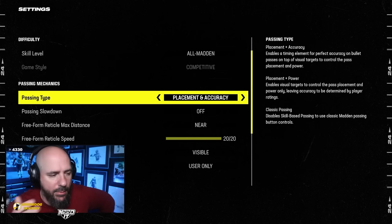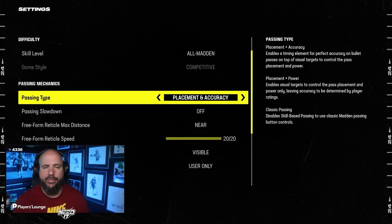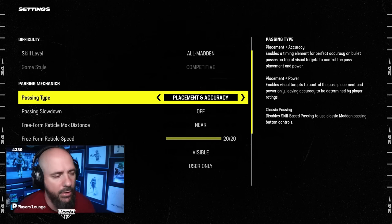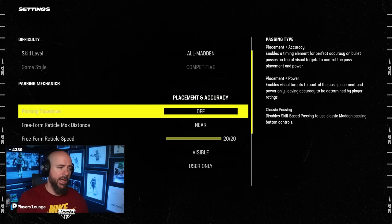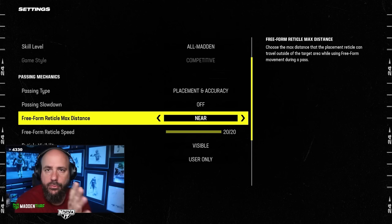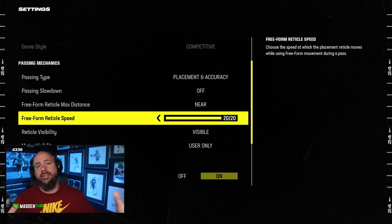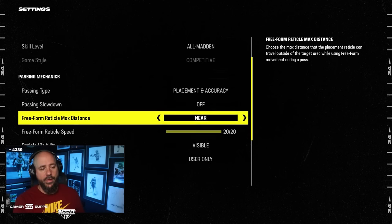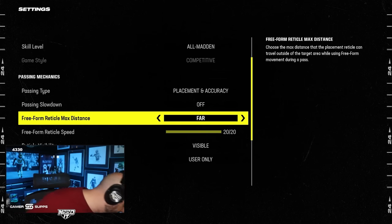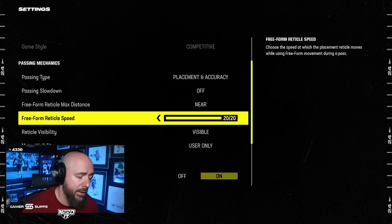This is just the regular pass lead we've always had, but let me show you essentially what's going on here. Placement accuracy classic — don't be on that. Placement accuracy one — accuracy doesn't even do anything. The meter you see does absolutely nothing; all it does is show where the ball is going to be thrown when you use the left trigger. Number one thing: freeform reticle distance — near, far, or max. If you're on max or far, you're going to overthrow passes. You want to be on near. Near is the most important setting.